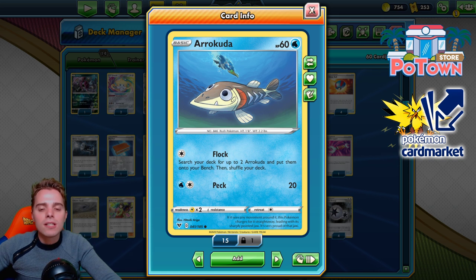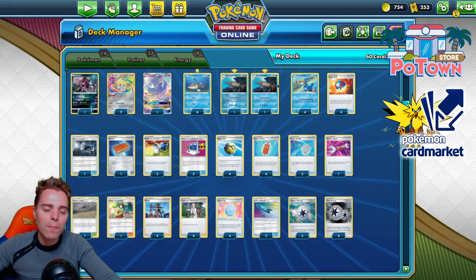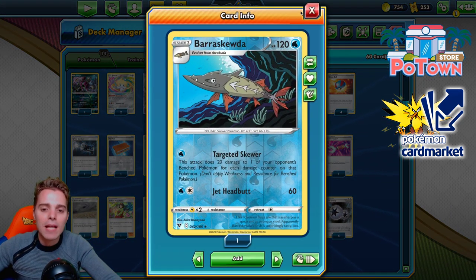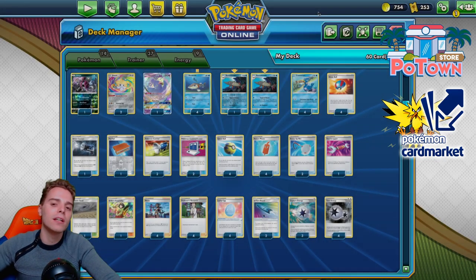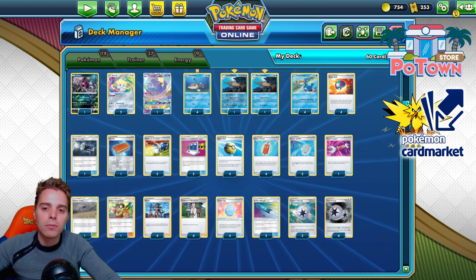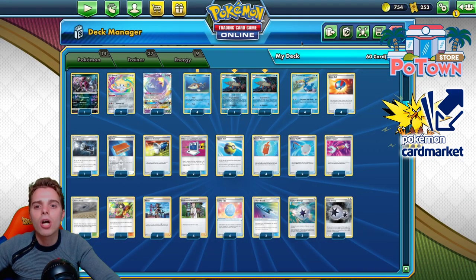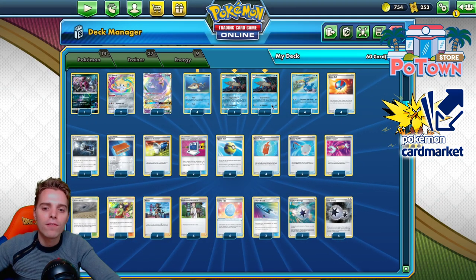We can use its Flock attack if we go second on the first turn, getting two Arrokuda up on the bench. We're running three Capture Energy to find them. We're also running the evolution Barrascuda, which snipers 20 damage to one of the opponent's benched Pokémon for every damage counter on that Pokémon — basically doubling the damage output. So sometimes you use Continuous Gulp Missile for 120, then finish the job with a 240 snipe with Barrascuda.